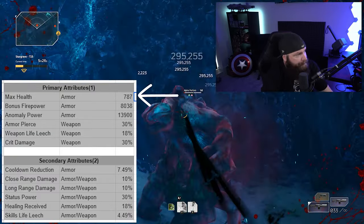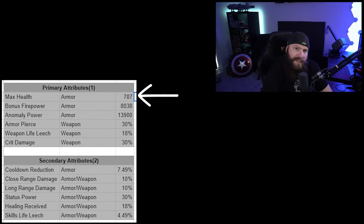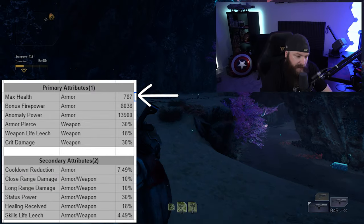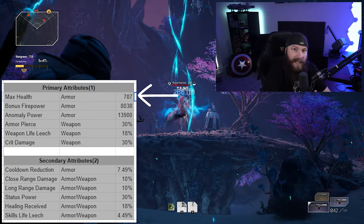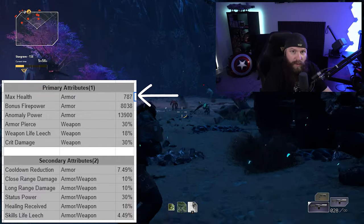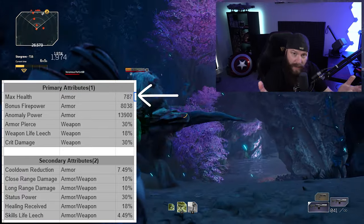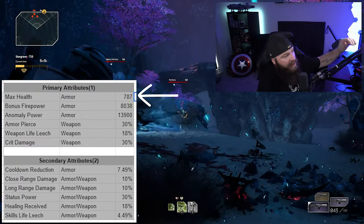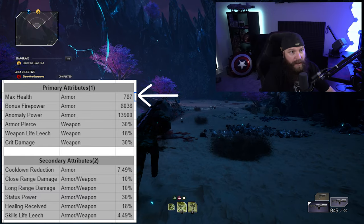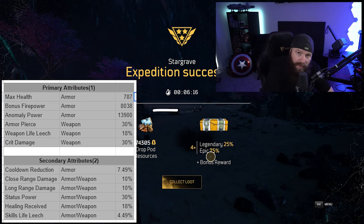Max health is a primary attribute that can roll on your armor pieces, and there's been some speculation about building a character that stacks max health. Honestly, in the current state of the game, health is a pretty useless stat — no matter what's hitting you, things are dealing massive amounts of damage unless you have mitigation. An extra 4,000 HP across five pieces of gear is probably not as helpful as an extra 45,000 to 50,000 firepower or anomaly power.